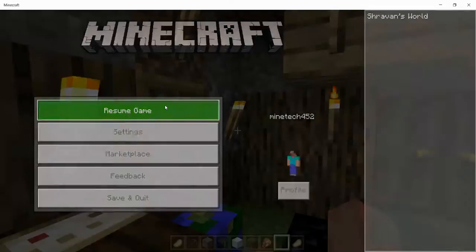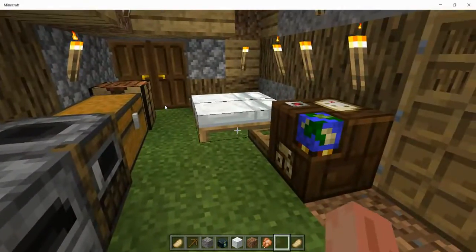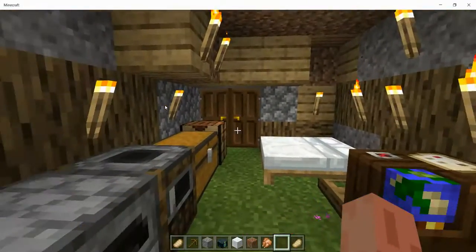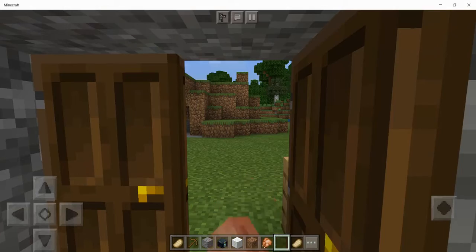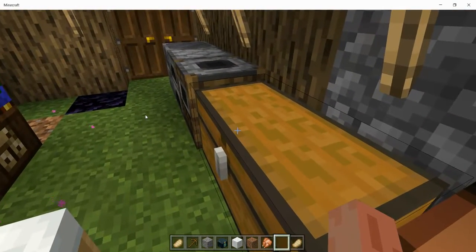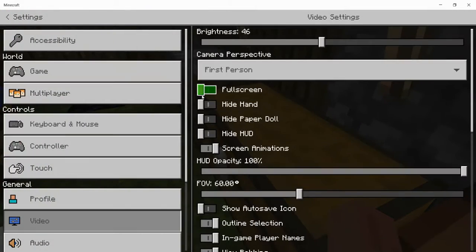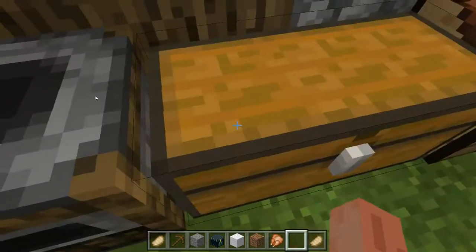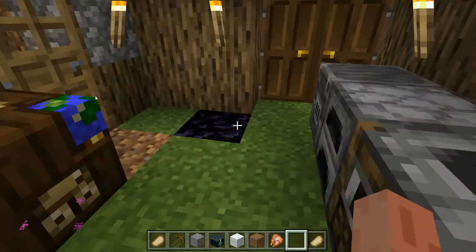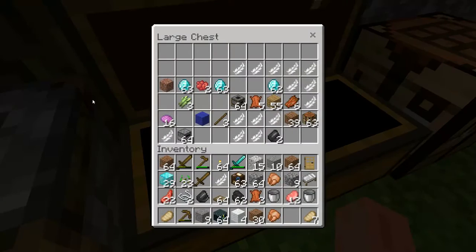Okay, so you want to fly in Minecraft. Well, the first thing to do is make your video full screen. The second thing is you want to store your diamonds in your large chest so you don't use them when you fly.